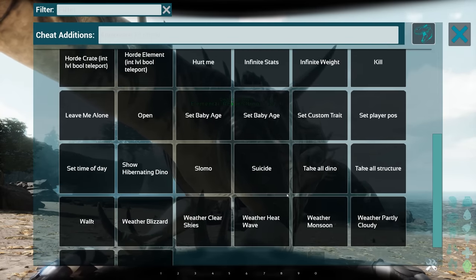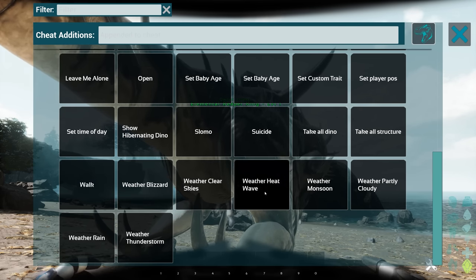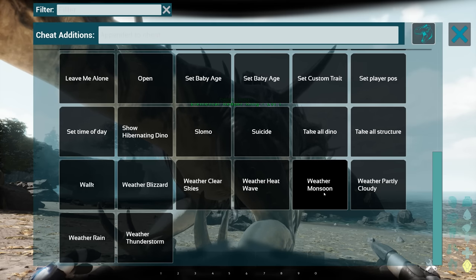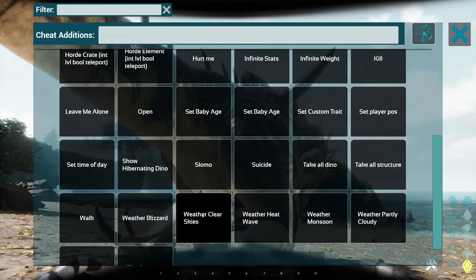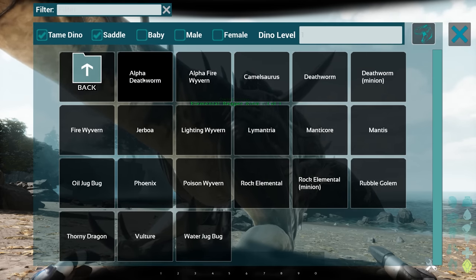Not seen any new commands here, but all the cheat commands are here - destroy structures, clear weather skies, blizzards, monsoon weather, thunderstorm. These are all weather things we can set on the island. Of course, you're here to see the creatures that you can't currently see at the moment.